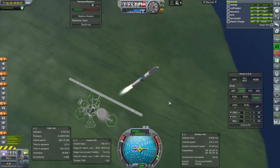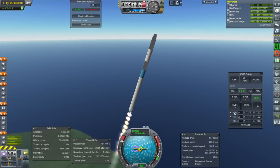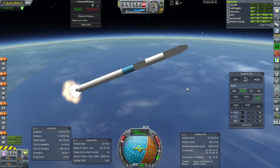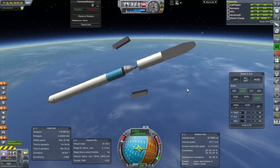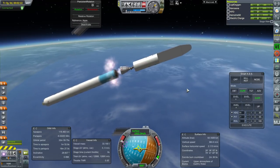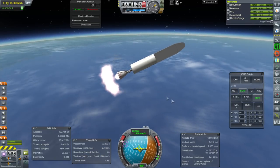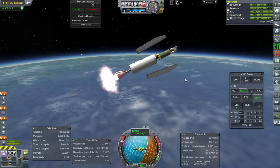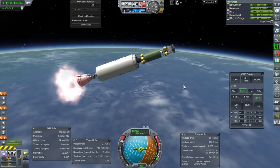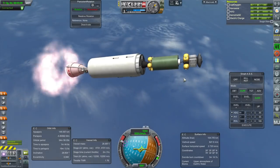Hopefully we've got somebody on the ground to catch the booster — a nice big net maybe. Separation, and the NK-9V has ignited. First stage was okay. Fairing separation. This should look familiar; I could have ditched two of the solar panels I used on the atmospheric probes.